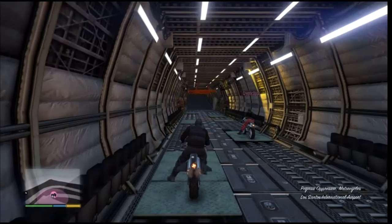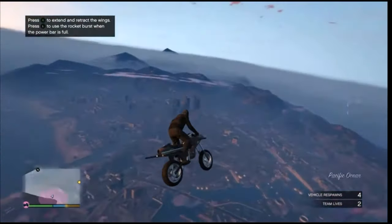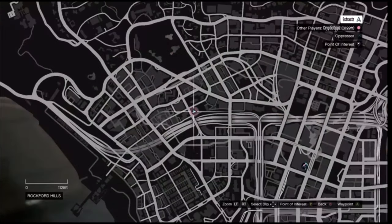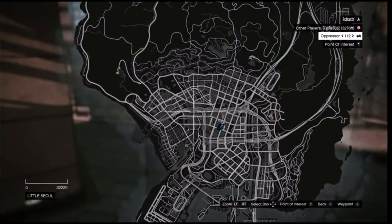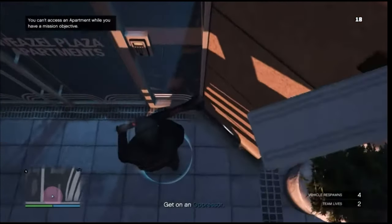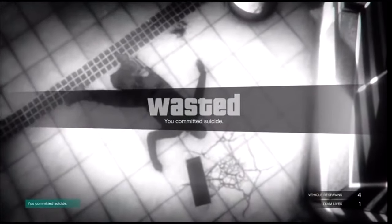Once you load into the job, head to your apartment. You can't see your apartment on the map, so remember where it is. Walk up to the blue circle at your apartment and blow yourself up — use a rocket or sticky bomb. After you load back into the session, walk into your apartment.